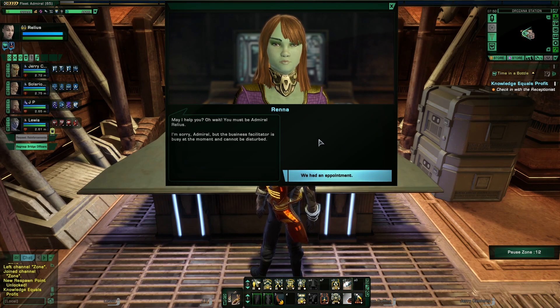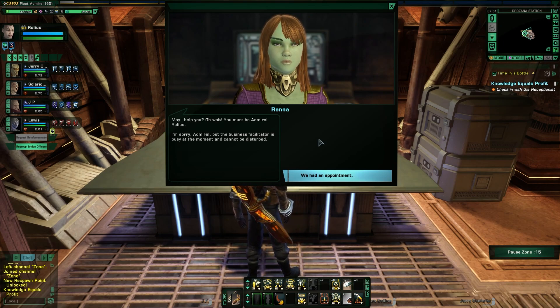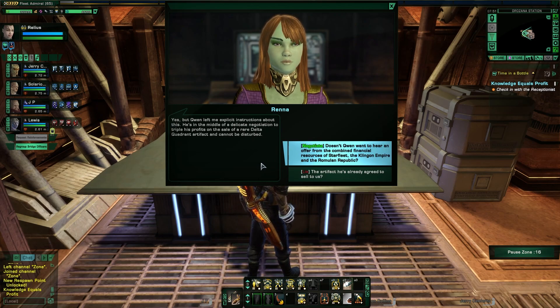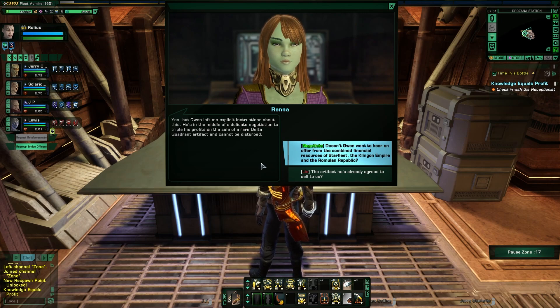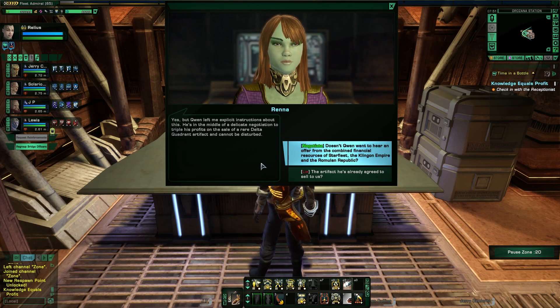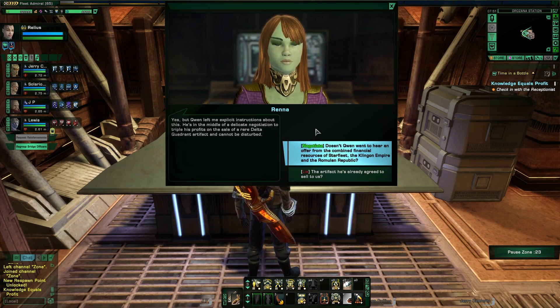I'm here to see Quinn. The business facilitator is busy at the moment and cannot be disturbed. He's in the middle of a delicate negotiation to triple his profits on the sale of a rare Delta Quadrant artifact. From the Delta Quadrant — that's interesting. We have some options here. My negotiation is basically the combined resources of Starfleet, the Klingon Empire, and the Romulan Republic, which I'm sure is appealing. Let's try that.